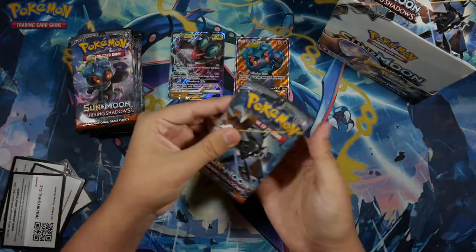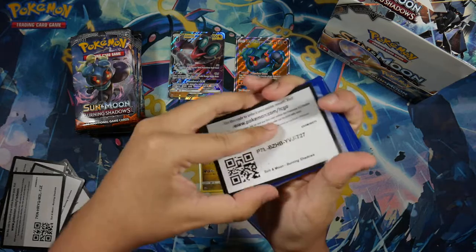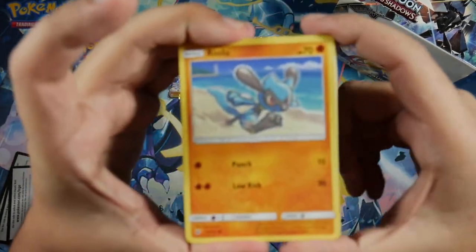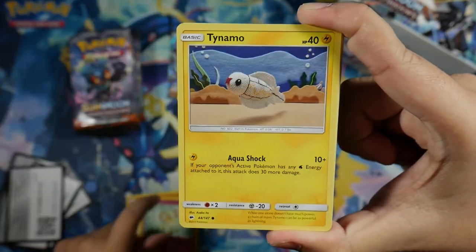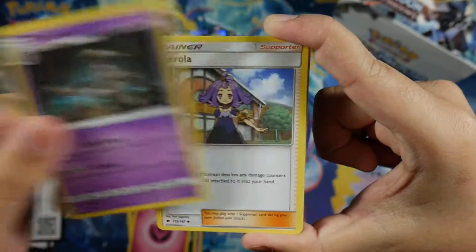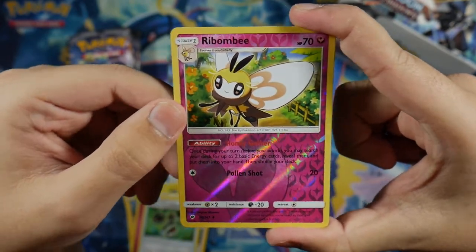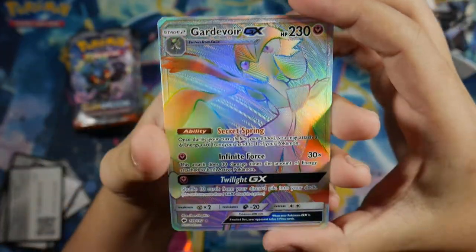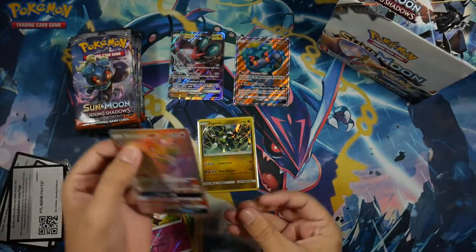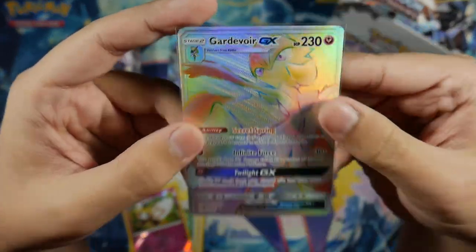Will we be getting a hyper rare? Hopefully — I really want to get that Charizard hyper rare. In this pack we got a Riolou, Cutiefly, Tynamo, Duskull, Inkay, Fairy Energy, Dusclops, Exeggcute, Bodybuilding Dumbbells, Ribombee Uncommon Reverse, and for our Rare we got a Gardevoir GX Rainbow Rare — hyper rare! Look how nice this looks. Let's put that in a sleeve immediately. Gardevoir GX Rainbow Rare.